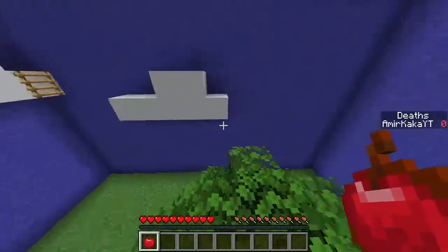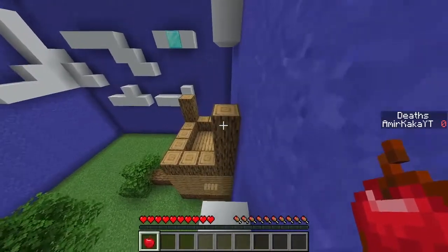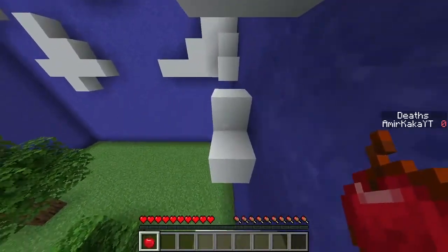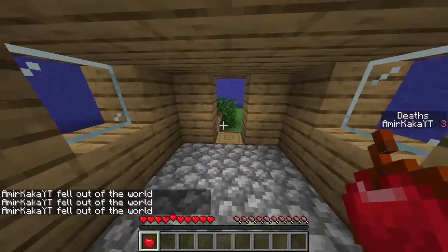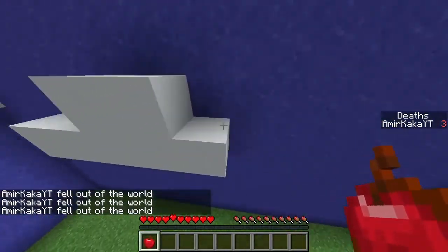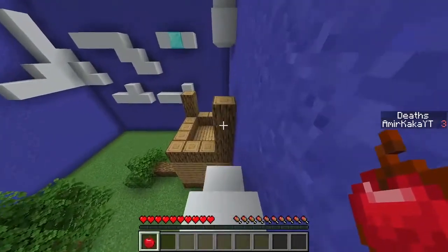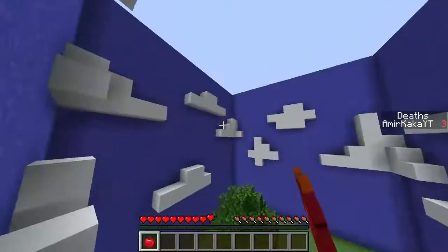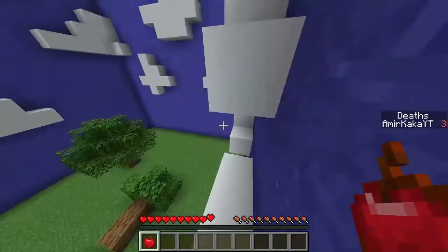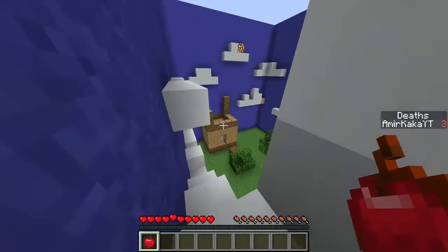This looks cool. So easy jumps - if I have read the page correctly. It instantly kills me. This map has seven levels so there are going to be seven different boxes like this that we have to parkour around to get to the finish, which I assume is the diamond block. I failed that jump - there we go. So far it's been okay.